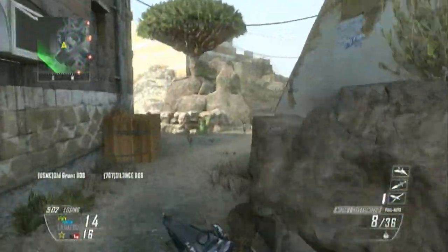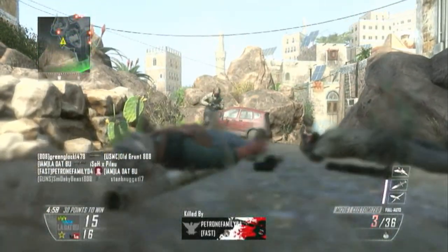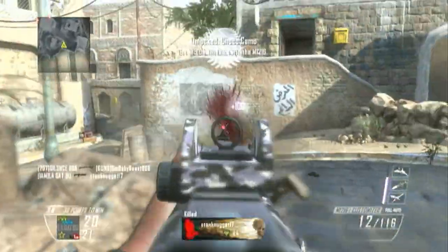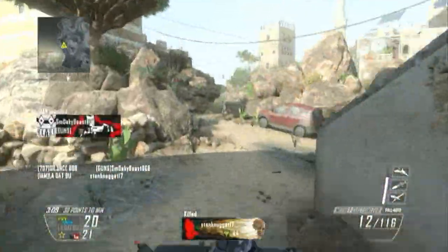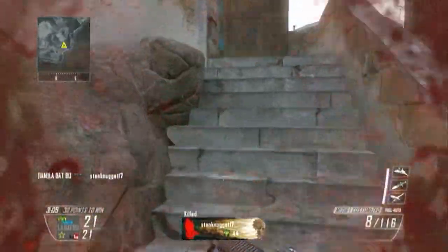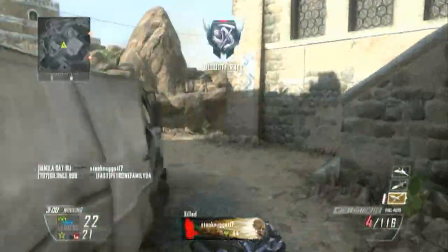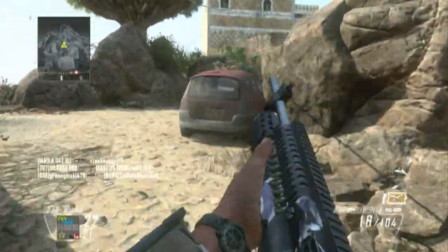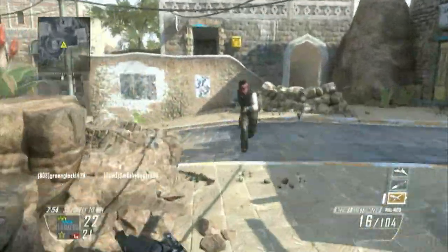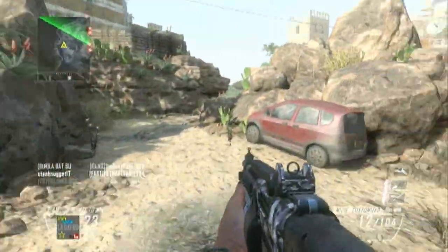All I know is that there have been buffs on the 870 shotgun. What I mean by buffs, I mean patches — trying to weaken the gun a little bit. It came out a little too strong; the damage and the range, of course. I believe they buffed it just recently, about maybe a couple of weeks ago to a month. I don't know if there's been any buffs on any other gun. I have to go check it out on the internet. I have to go read again. I don't like reading.